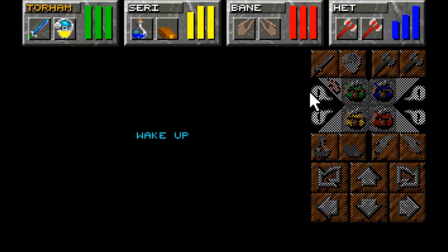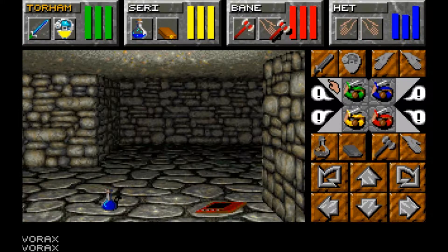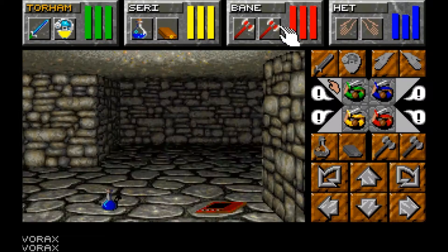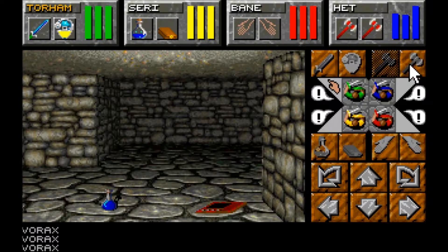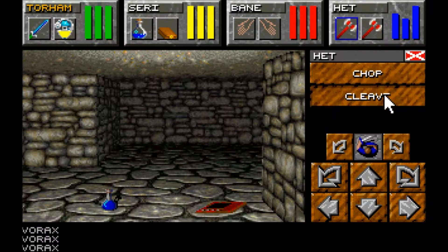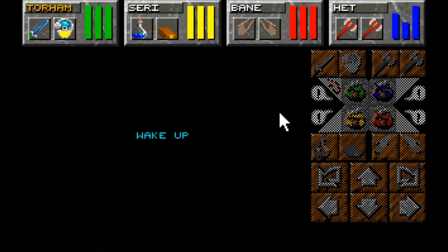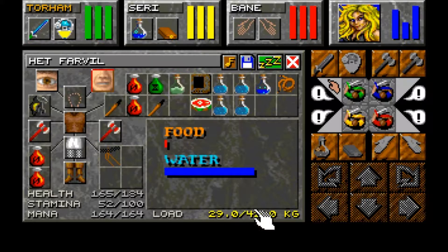Okay, so Het - we're going to give your weapons back to Bane. You've gained a couple of levels and your carrying capacity is 40 kilograms. We're going to give her one more level to test how much it improves. I'm not expecting a massive increase - and indeed it's 42 kilos.